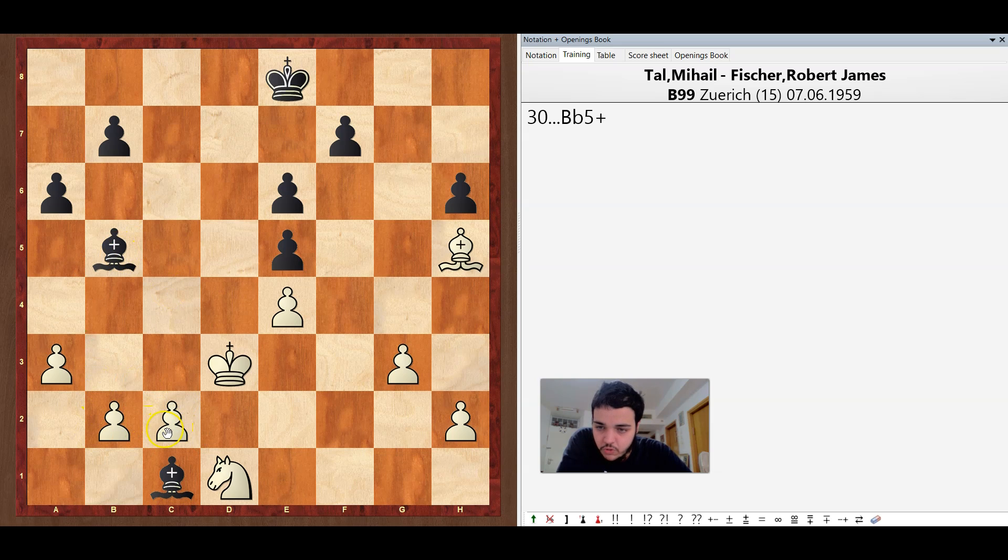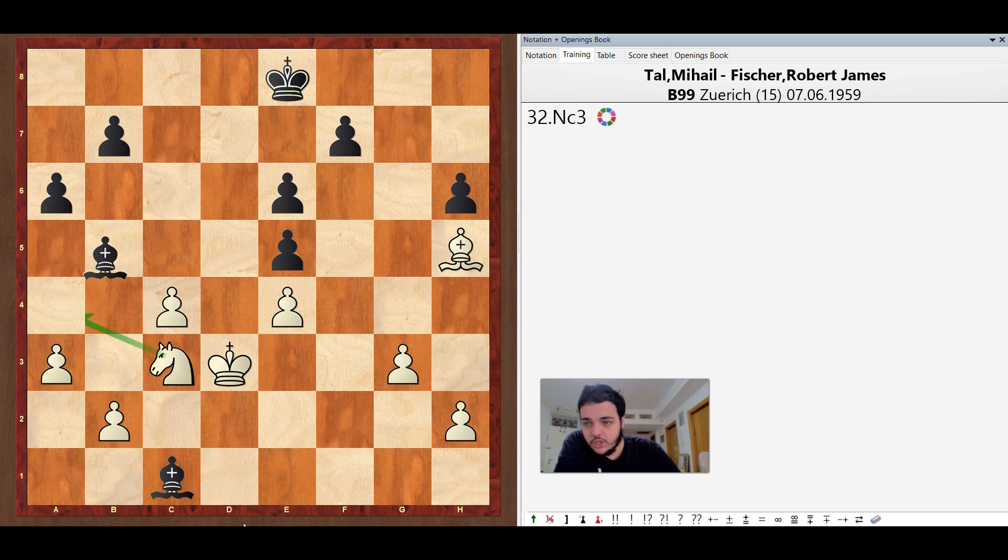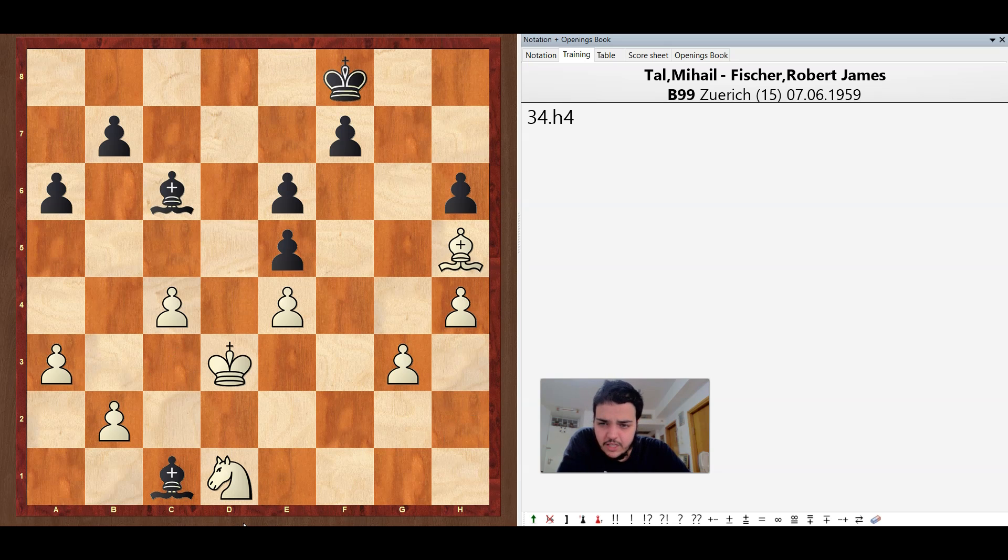The point of giving this check was to provoke the c-pawn to move, and only then bishop a4 really attacks the knight, threatening to take it and then take the pawn on b2. Of course the knight is already defended by the light-squared bishop, but White will lose a pawn. So White played knight c3 counterattacking the black bishop, bishop c6, and knight to d1, and after king f8, h4 — in this position they just agreed to a draw because this repetition is not going to give anything; neither side can make any progress.